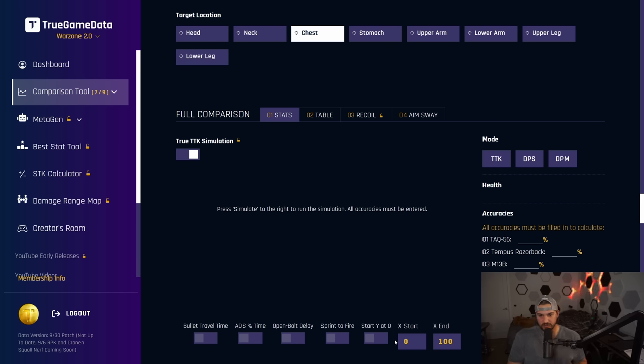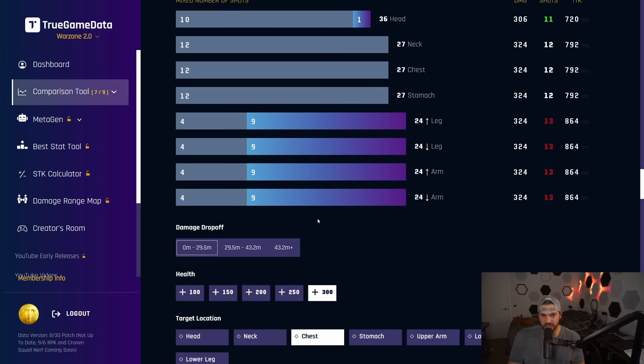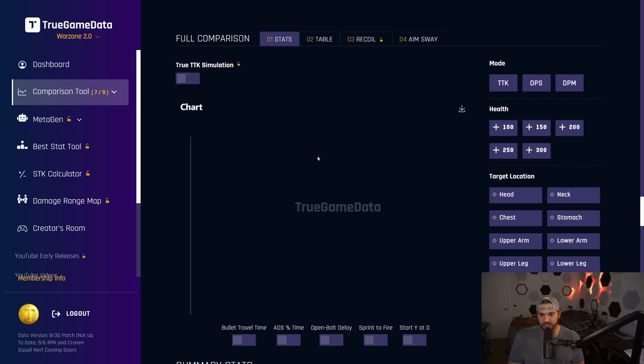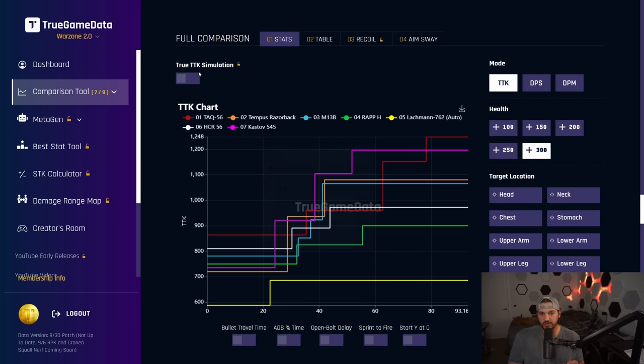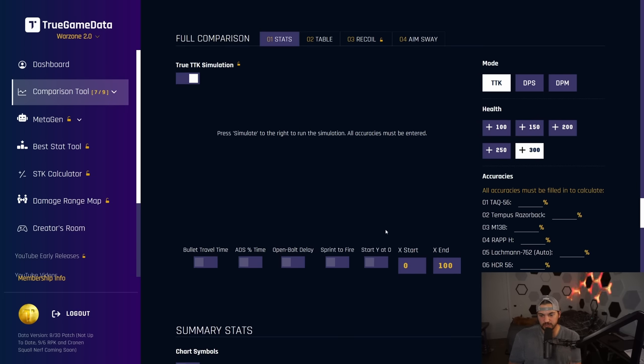I don't want you to just use what I use. I want you to use what is best for you, and that's what the point of this tool and Metagen both were. So how this works — it's on the normal TTK page, you can scroll down, it's a premium feature. Normal TTK charts are right here and you can plot those just like normal. But if you go to the top and hit the switch to go to true TTK simulation, that'll take you to this new page.